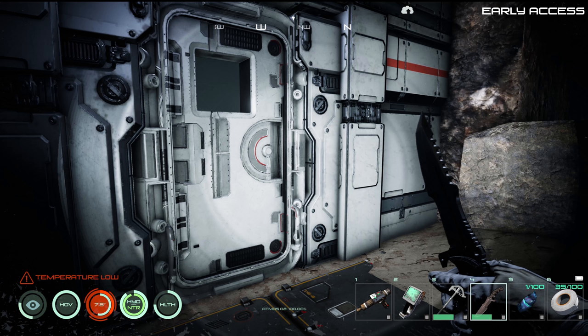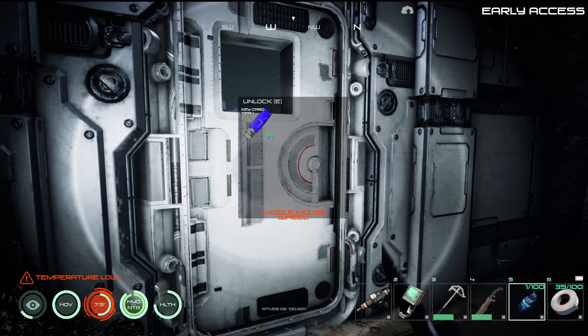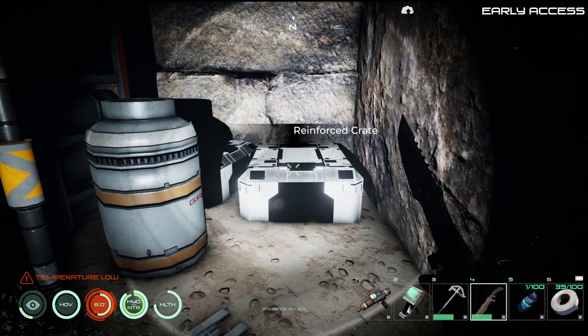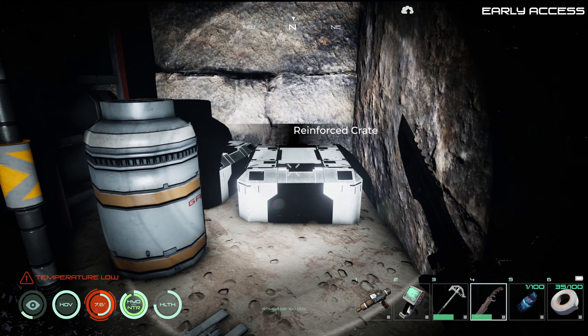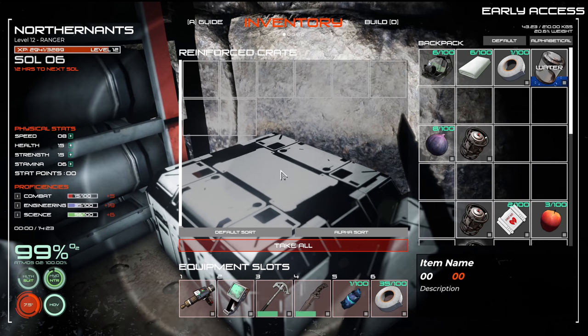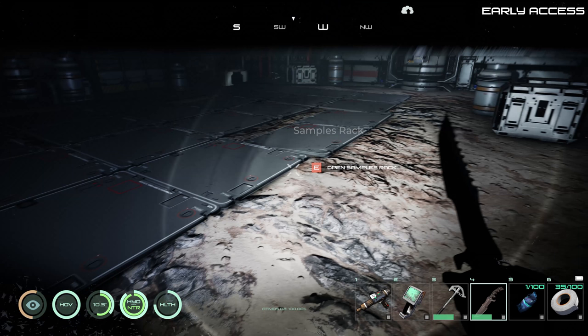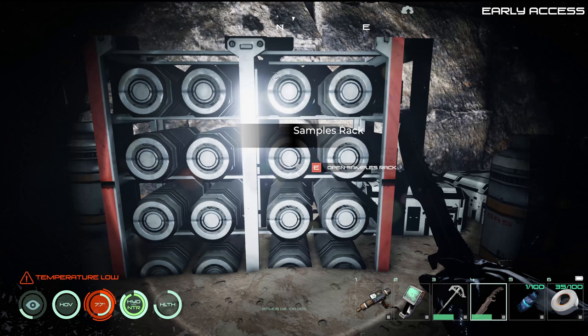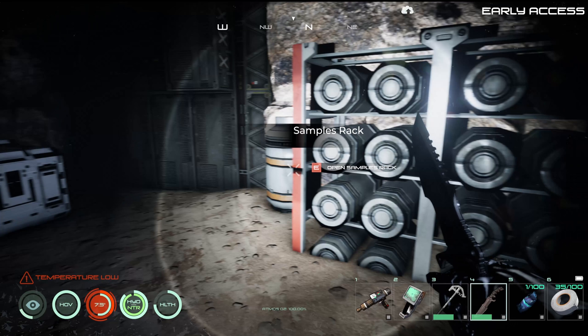I'm pretty sure we've gone in here — oh no, we haven't. The key card opened this, so we obviously weren't in here before. Because I wasn't able to interact with that guy last time. Another fix with an update — that's good. If I can get past this light. Yeah, those are pretty much useless to check, but I keep checking them just in case they decide to put something in them.